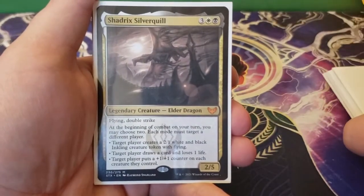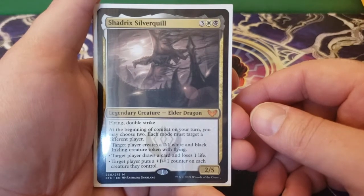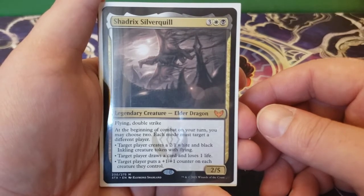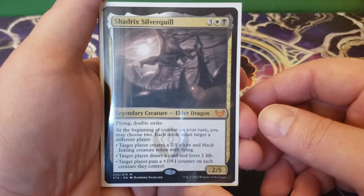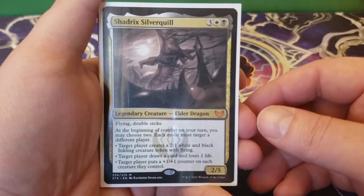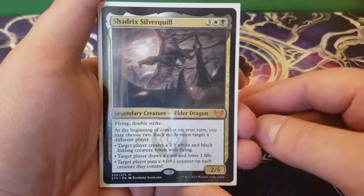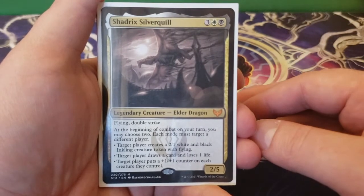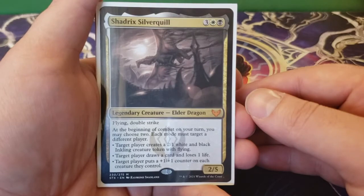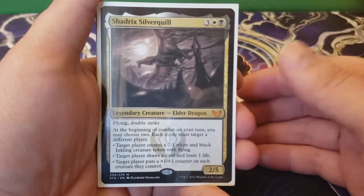Next up we have Shadrix Silverquill — three, a white and a black for a 2/5 flying double strike. At the beginning of combat on your turn, you may choose two; each mode must target a different player. Target player creates a 2/1 white and black inkling creature token with flying. Target player draws a card and loses a life. Target player puts a plus one, plus one counter on each creature they control. Obviously we want to target ourselves with the plus one, plus one counters on each creature — with Lazel that's super powerful and we double down. The draw a card and lose a life mode is really good too, and giving them a 2/1 flyer isn't necessarily a bad idea since you're going to have a lot of big flyers anyway.